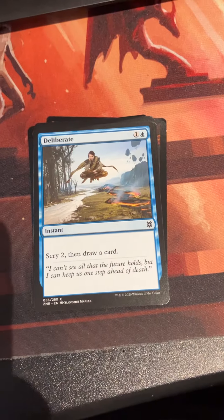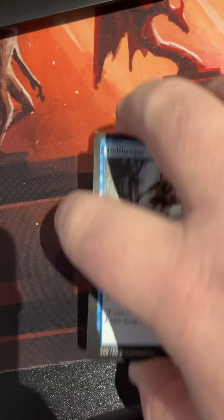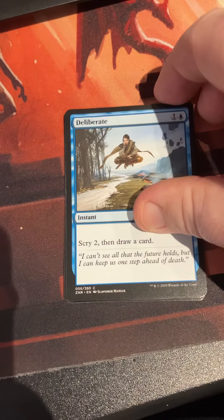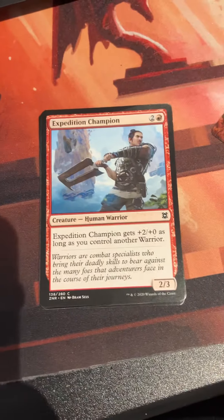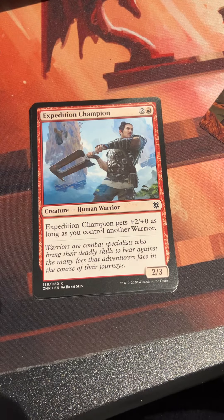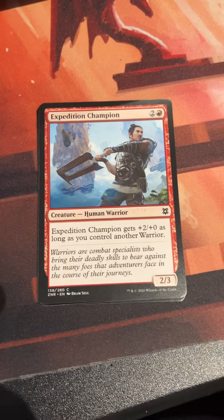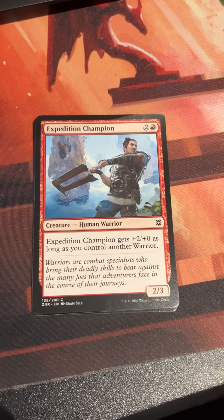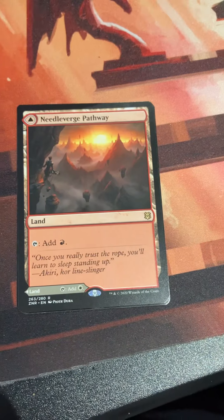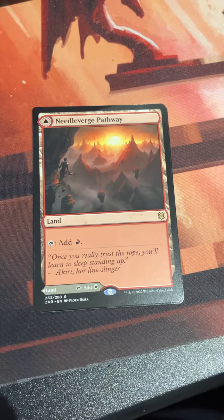Deliberate: one and a blue instant — scry two then draw a card. Does the job. Expedition Champion: two and a red for a two-zero — gets plus two as long as you control another Warrior. I remember white-red in this set was about Warriors with a bit of an equipment theme.